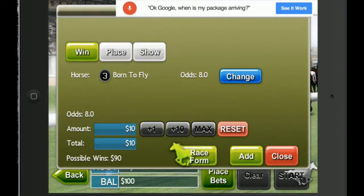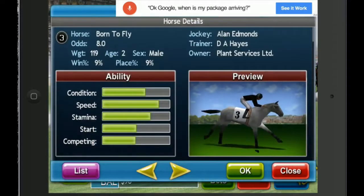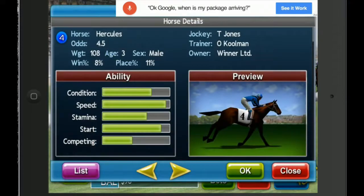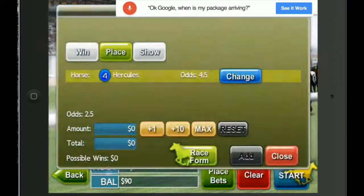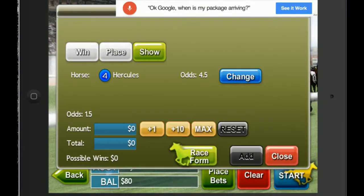Amount, $10. We only have $100 in there. Let's add him to win. I'm going to bet Hercules to place. Wait — add. What the heck?